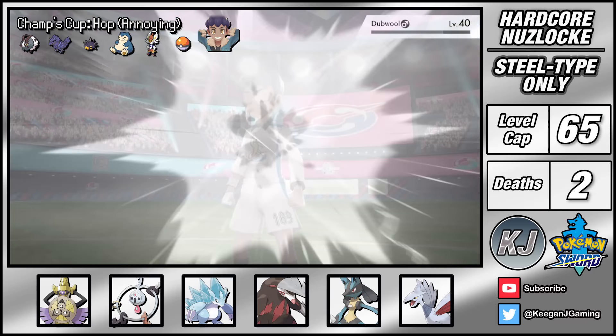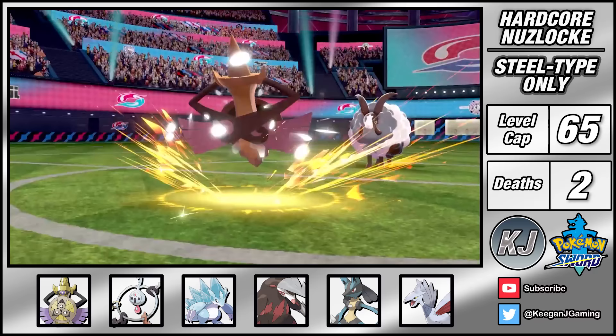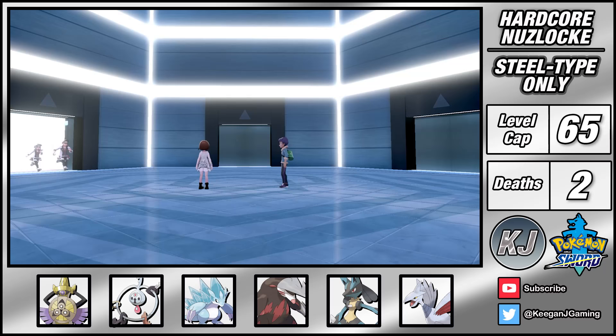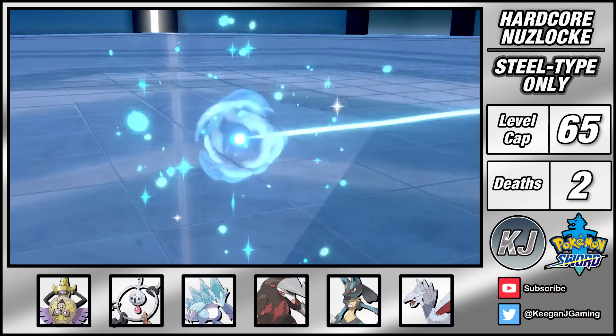Our last battle with Hop was completely free but unfortunately he still leads with Dubwool, although he's taught it Zen Headbutt now - it barely does any damage. I'm still free to max my attack and speed while Leftovers recovery heals off the little damage Dubwool can do, and this setup leaves me free to completely sweep his team. It's now time to take care of Macro Cosmos. This involves quite a few double battles with Hop and it's really satisfying as I get to knock out his Dubwool over and over again with Earthquake like lambs to the slaughter.